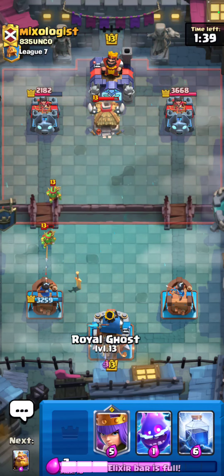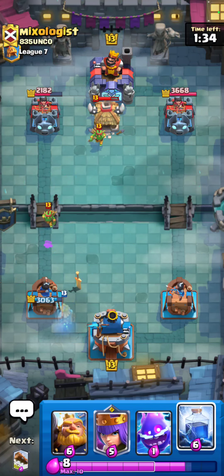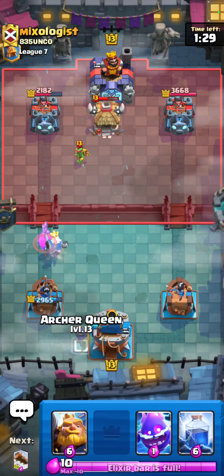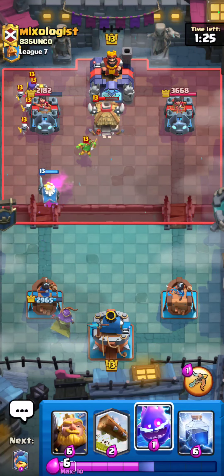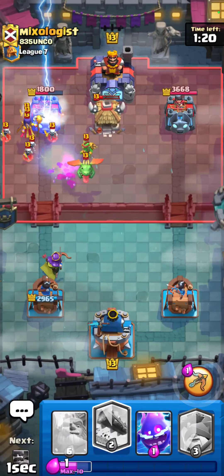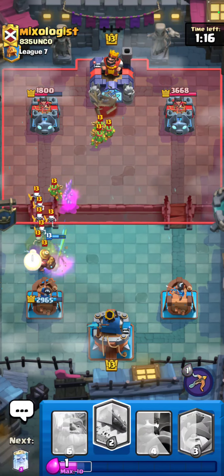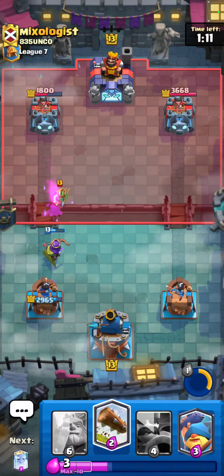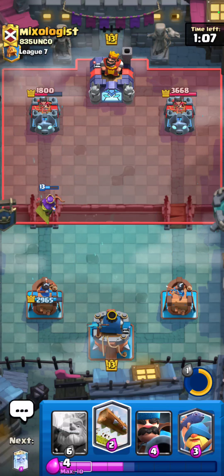I wanna go for a Ghost in the back and maybe I could get a really good Lightning off if he plays a Witch - hopefully he does that. No okay, I guess no Witch - oh there it is, but I feel like the Goblin Hut is just like too low on HP now. Bro come on - Baby Dragon! Oh gosh, pop the ability on that. Man that Baby Dragon dipped immediately - he knew he was about to get hit by Lightning, that just dipped.